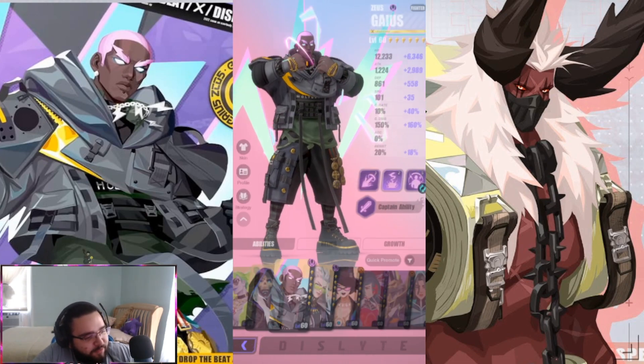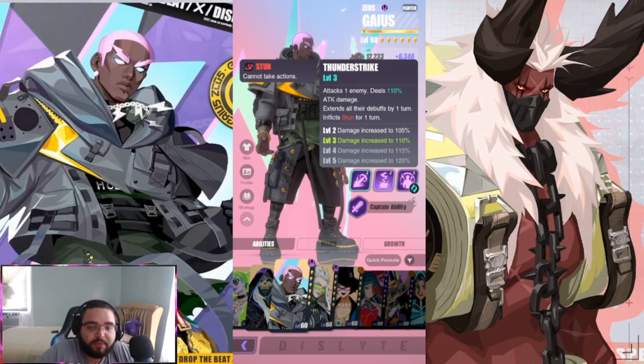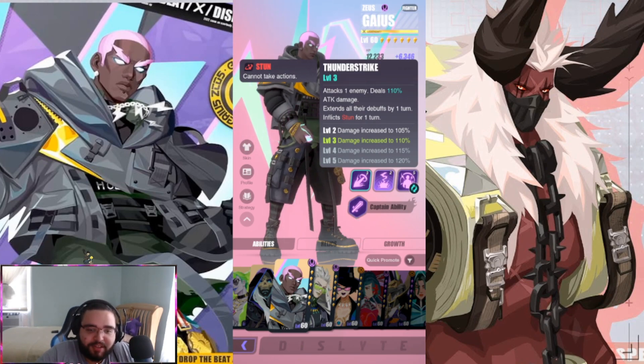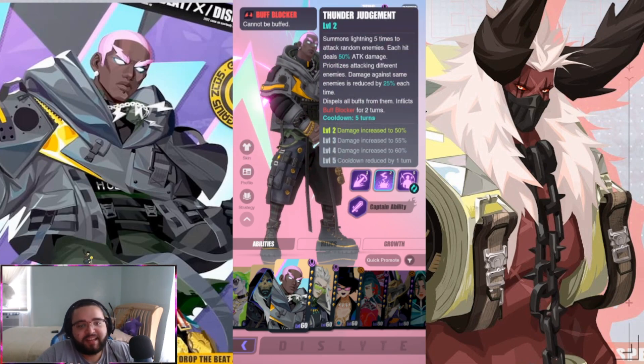The first ability is Thunder Strike — attacks one enemy, deals 110% attack damage, extends all their buffs by one turn, extends debuffs by one turn, and inflicts stun for one turn. That is a guaranteed stun — the only way to avoid it is to resist it. That's really good as a basic attack.